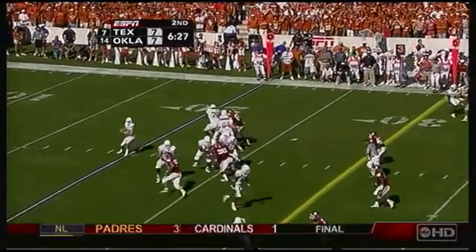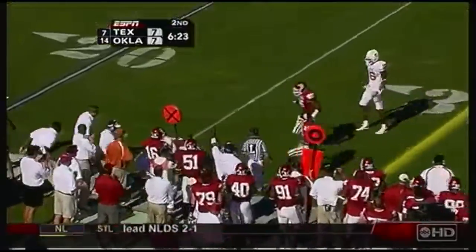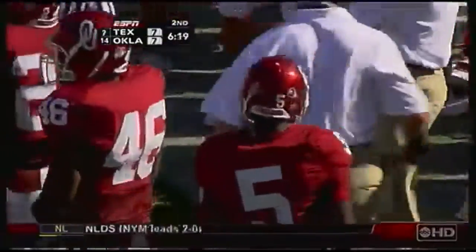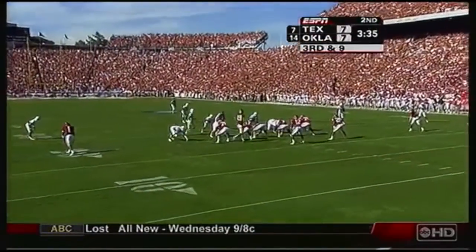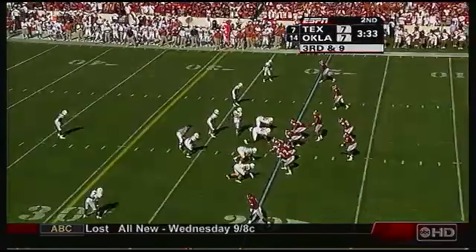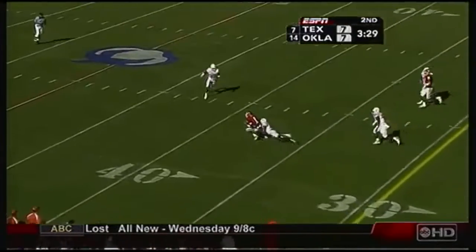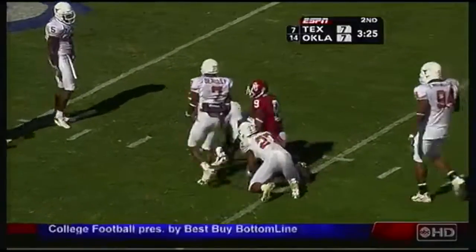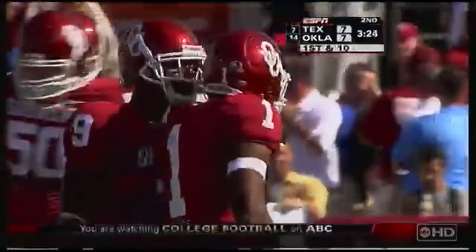Third and three for the Longhorns. Long throw to the sideline and Pittman's not going to get to the first down marker — great play by Nick Harris, number five. Third and nine. Finley, the tight end, in motion. Here comes a blitz — Thompson throws complete! Manual Johnson's got a first down out across the 40 to the 41, a 21-yard pickup on third and eight for Texas.